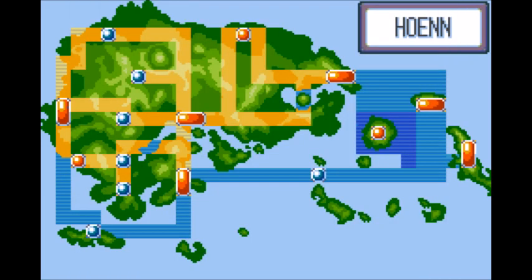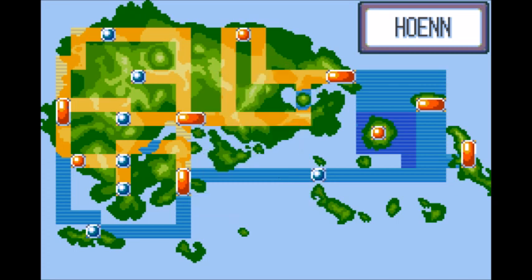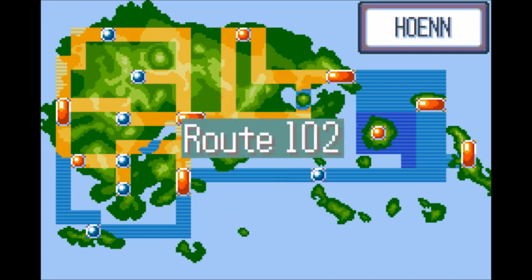Next on the list we have the dancing lily pad, Ludicolo. What makes Ludicolo great is it has well-rounded stats and great Special Defense. Ludicolo is also great because it's a Water/Grass type — one great type and one bad type mixed together to have great defensive synergy.